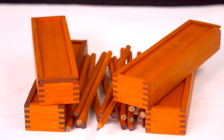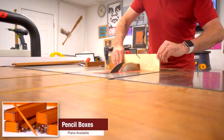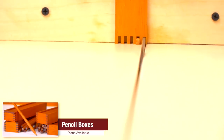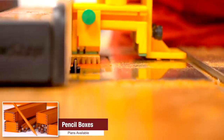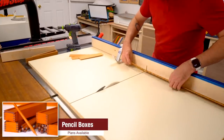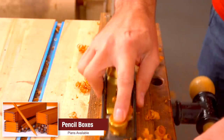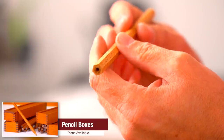Here we are with some finger jointed pencil boxes. You're going to need some quarter inch material for this, so you'll either have to re-saw some wood or buy quarter inch material from your supplier. You're also going to need a way to make finger joints, otherwise known as box joints — I have two dedicated videos on this, one at the table saw and one at the router. To go along with these pencil boxes, you're going to want to make some pencils. There's a brand new jig invented by Andrew Klein that makes six-sided solid wood pencils — it's a super cool jig. I'll have a link to it down below.